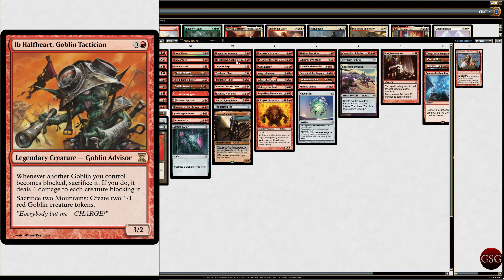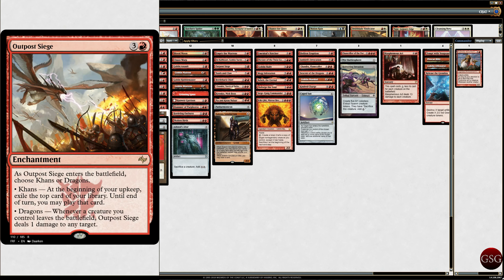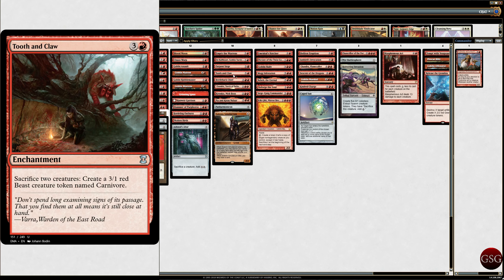Sacrifice two mountains to create two Red Red Goblins. At the end, you can just blow off. Outpost Siege — I like Outpost Siege. Enters the battlefield, choose Khans or Dragons. Khans lets you exile the top card of your library and play it that turn — more card draw. Dragons means whenever a creature you control leaves the battlefield, it deals 1 damage to any target. So I'd always pick Dragons in this case. And we've got Tooth and Claw — sacrifice two creatures, create a 3/1 Red Beast creature token named Carnivore.